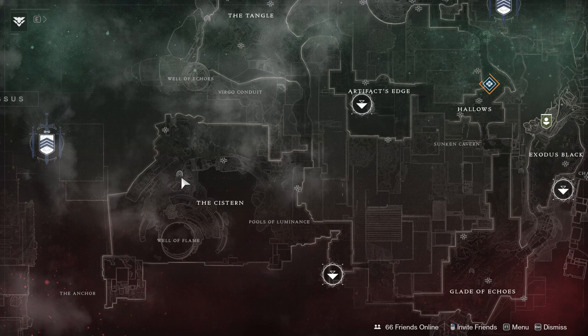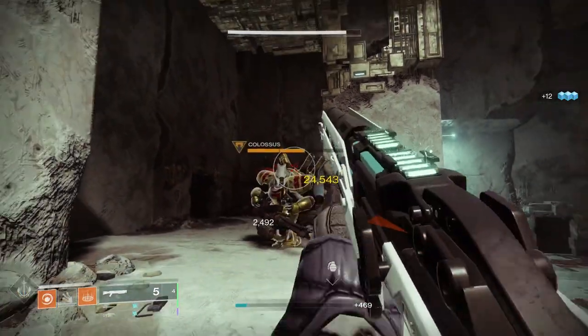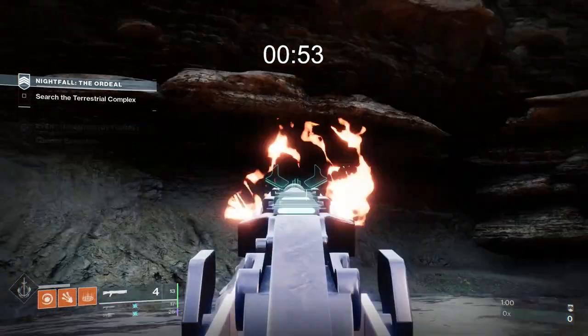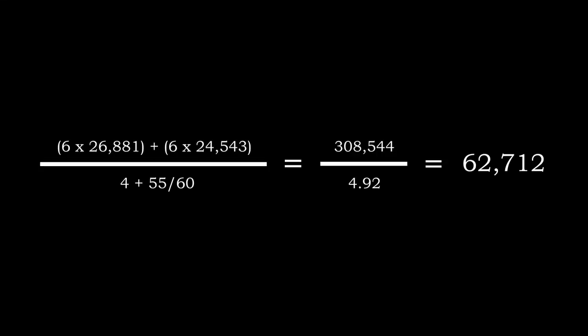As far as damage testing goes, I will be using this dummy lost sector on Nessus just to keep things similar with others around the community. On this target, with Philo, you hit for 26,881, and with Heritage, you hit for 24,543. If you pair them together, it takes 4.92 seconds to shoot a full magazine of each. 6 shots of Philo and 6 shots of Heritage does a total damage of 308,544, divided by the time it took, and we get the burst DPS of 62,712.